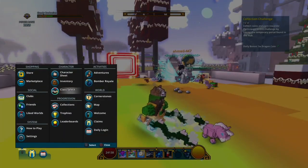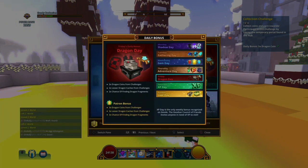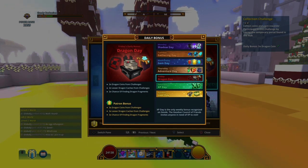Today is Friday - I forgot to mention, on Fridays you get double the amounts. So now I got four dragon coins and two dragon catches. Normally you get four of both if you complete everything, and if you have patron you get six dragon coins and six dragon catches.